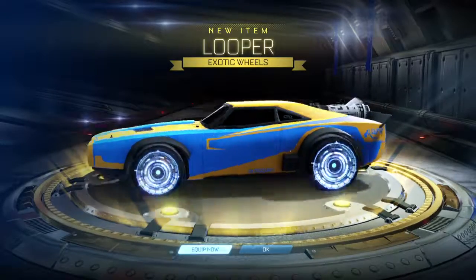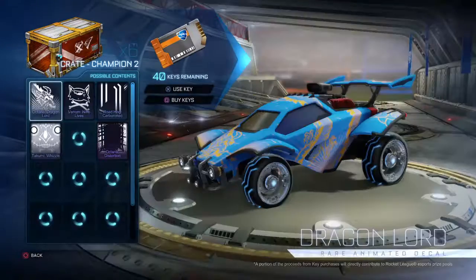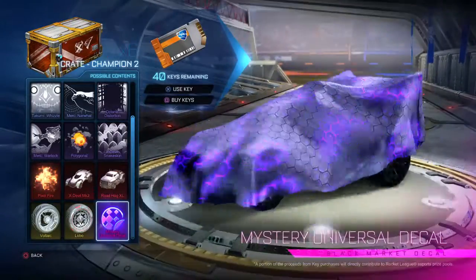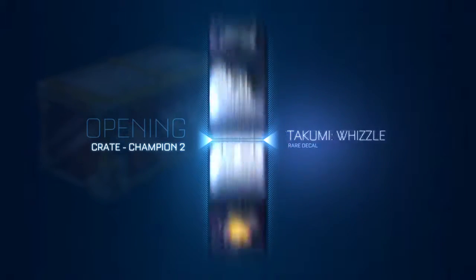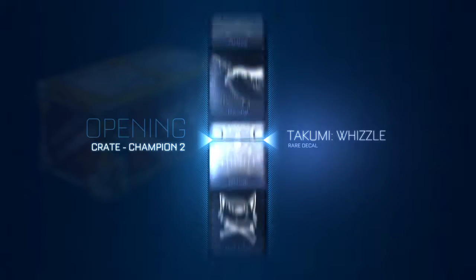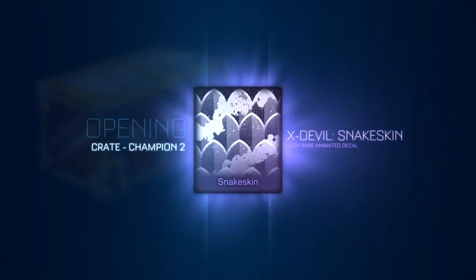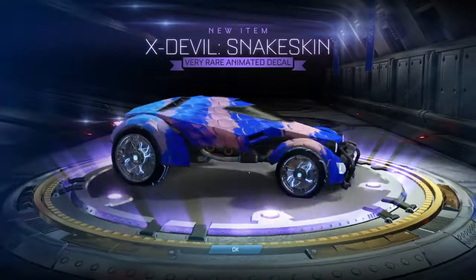So far pretty good. Let's move on to the CC2s. Hopefully out of these I can get basically Voltaics painted — hopefully Crimson — or a mystery decal. X Devil Snakeskin. I don't normally use the X Devil, but I'll take it.